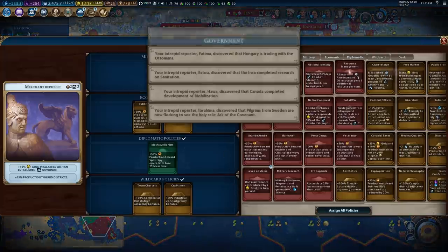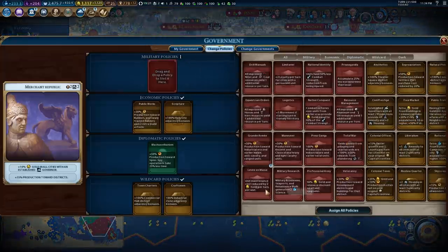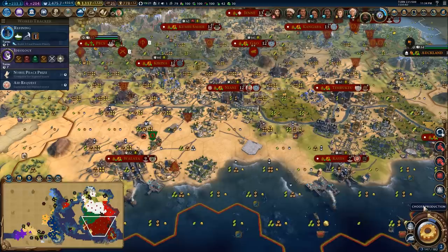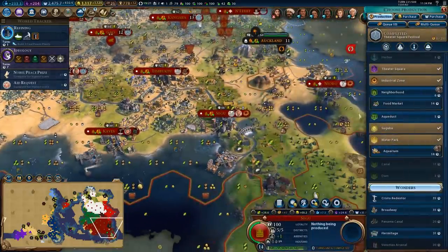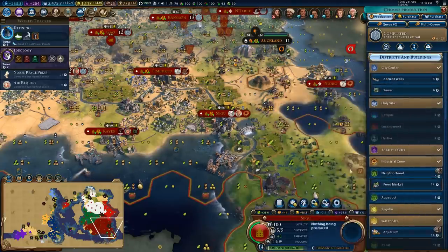There's mobilization. The card we have now is locked in — I could get Levée en Masse, but I actually kind of want plus one movement; it's nice for builders. I'll take that. Theater Square festival completed here.